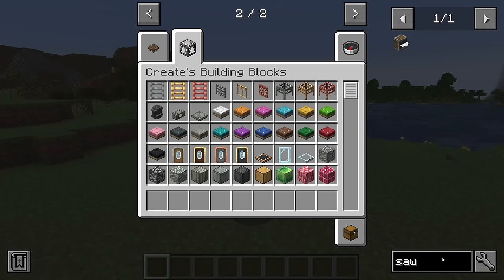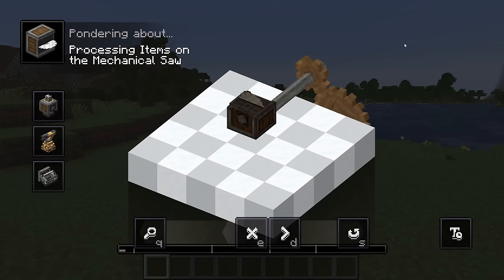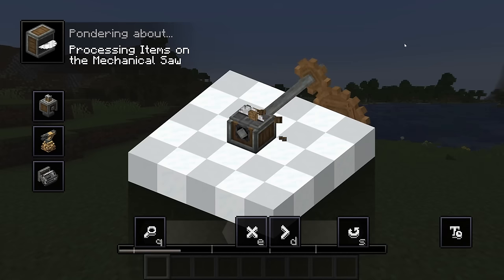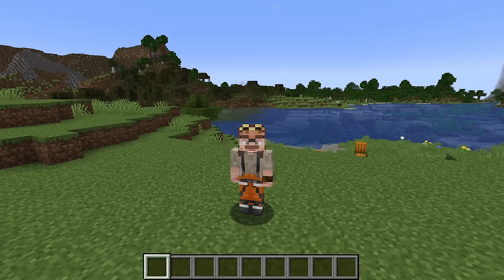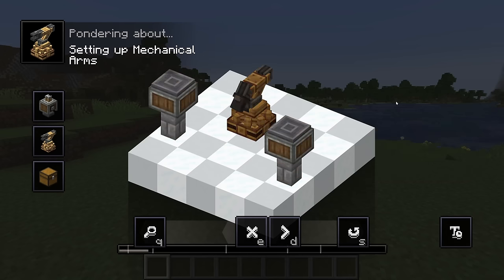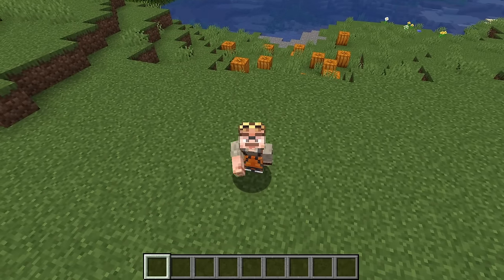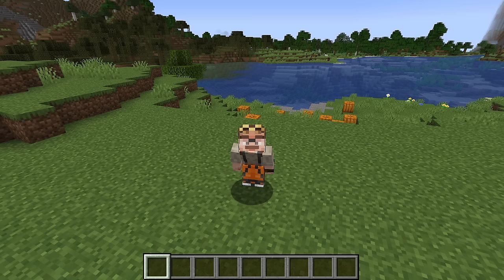Also incredibly useful is the ponder menu. For any machine, hold W to ponder and it brings up a three-dimensional animated tutorial. It's an amazing way to learn the Create mod and it's always there for you — every single moving object has a ponder menu. Just hit W and not E to close your menu. JEI and ponder will teach you how to craft and use just about every machine in the game.